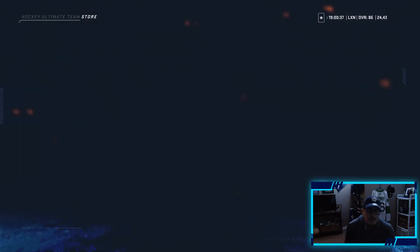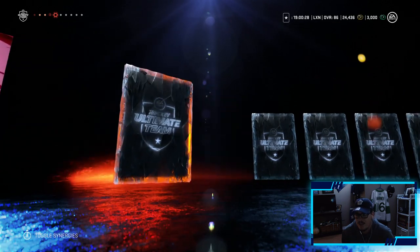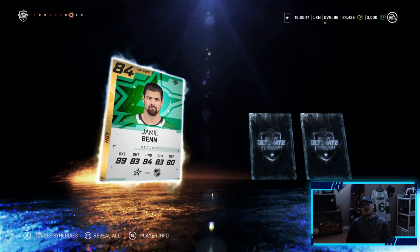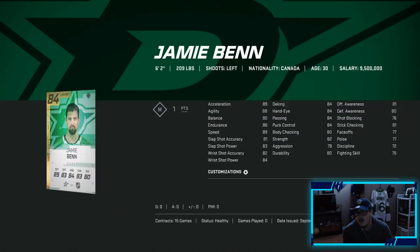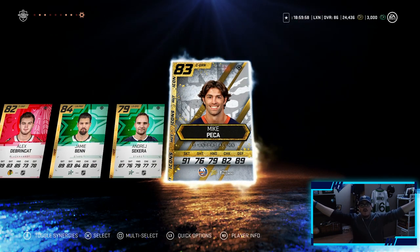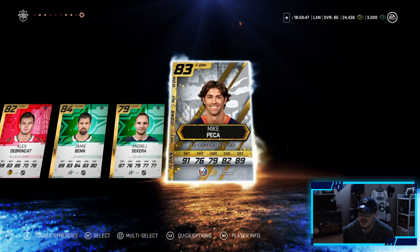Can we continue with a purple tint? First player Robin Lehner, Mathias Ekholm decent, Jordan Weal, Matt Calvert, Brown, Forbort, ADB — let's go! We'll take that. Jamie Benn — we'll take that! 84 overall, he's a fast player with a very good shot, will definitely get used. Then a Michael Pekka — Leaf legend! Oh my god boys, what a pack opening — we got ADB, Michael Pekka, Jamie Benn, and last pack Gino Malkin. What a pack opening so far and we still got a ton of packs to go!